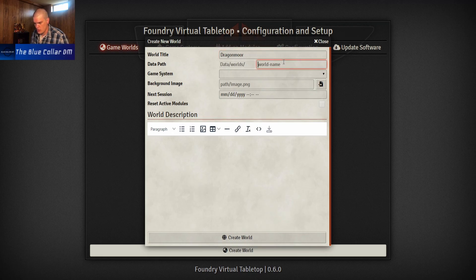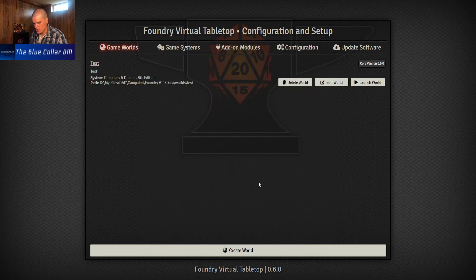The world name, game system is Fifth Edition. It looks like you can schedule your next session, which is kind of cool, and you can put in a world description. We'll just say this is a test world - actually let's just change the name to 'Test' since I'm just trying to figure out how the software works. So let's create our world and jump in.